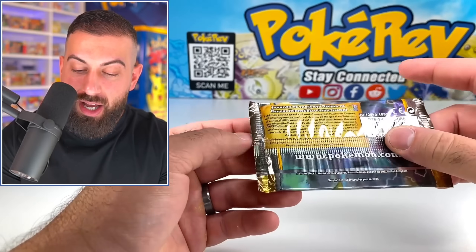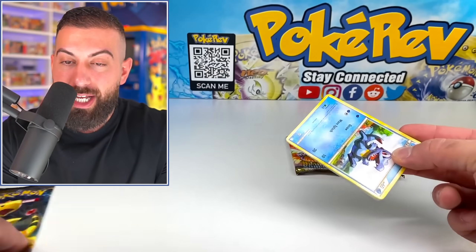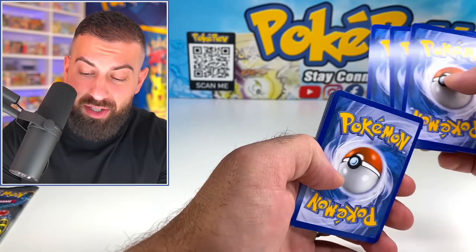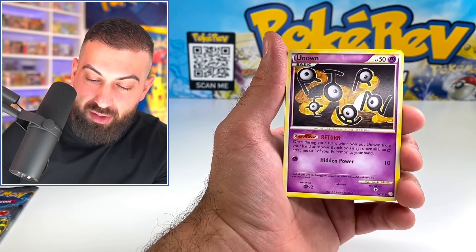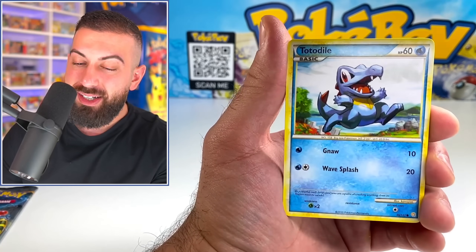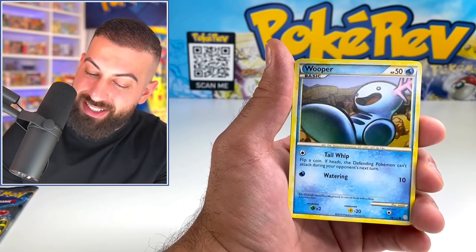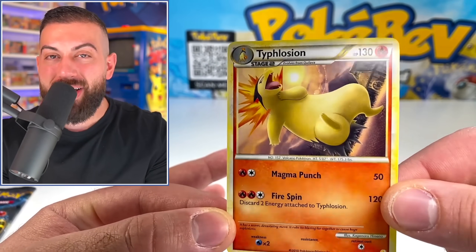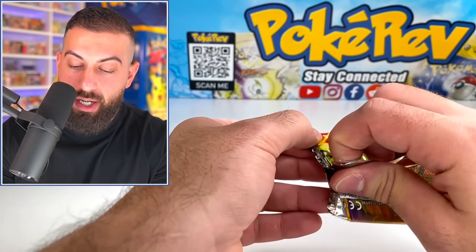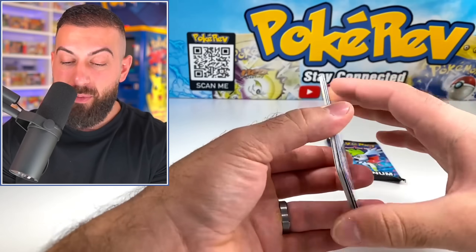Let's do the HeartGold SoulSilver base set now — another old school one from 2010. The pull rates on HeartGold SoulSilver are usually crazy good. We can get the Prime cards, we can get a Legend card — which is a masterpiece, it takes two illustrators to make that card happen — and we can get Secret Rares. We got that awesome border, Energy Switch, a Typhlosion chilling with a Wobbuffet, an Unknown card, Totodile — it is all about Gen 2 in here. Sentry, Growlithe, Whooper Reverse. But it's a Typhlosion non-holo hit. We have to get back on track — I need a Legend card, Prime card, or Secret Rare. Every one of these packs has a shot.